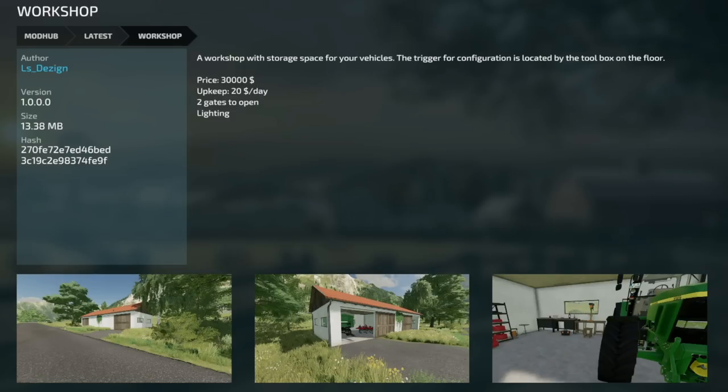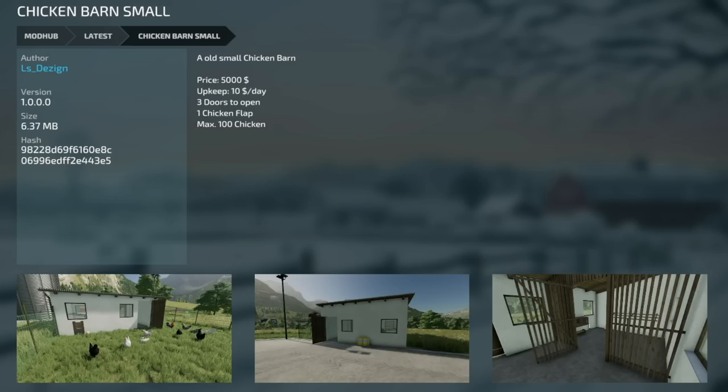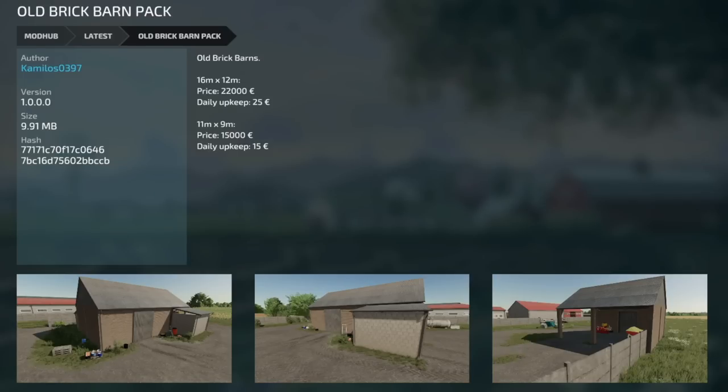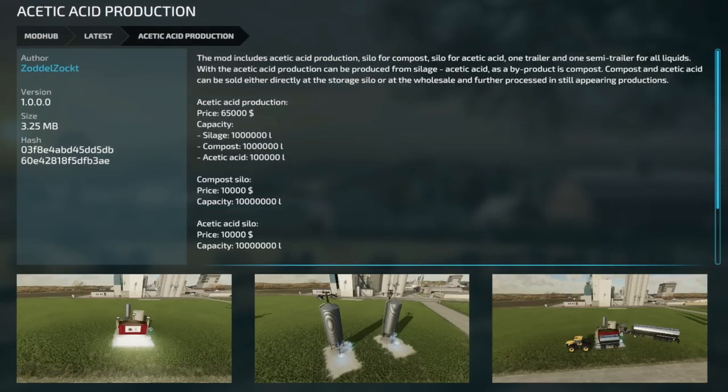We've also got a ton of placeable mods today. We got a simple workshop, a chicken barn — the old brick barn, two different barns included in that pack. The acidic acid production from Zotelzog includes acidic acid production, silo for compost, silo for acidic acid, one trailer, and one semi-trailer — all for liquids. With the acidic acid production, you can produce it from silage, and its byproduct is compost. Compost and acidic acid can then be sold either directly at the storage silo or at the wholesale, and further processed in productions.